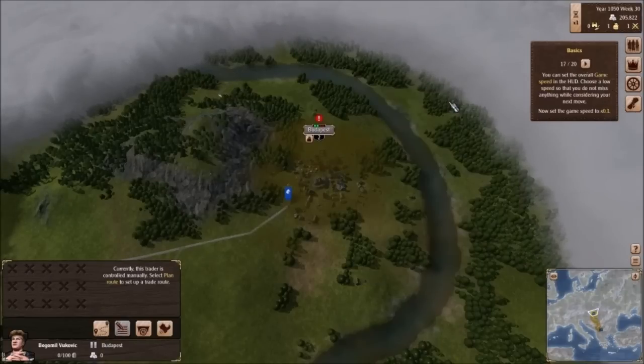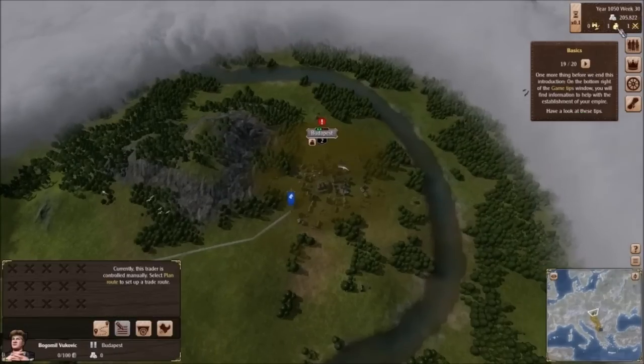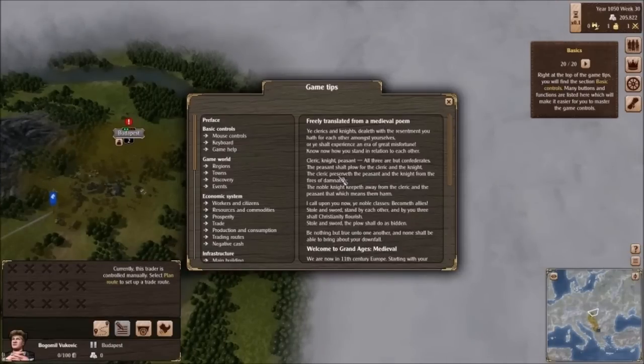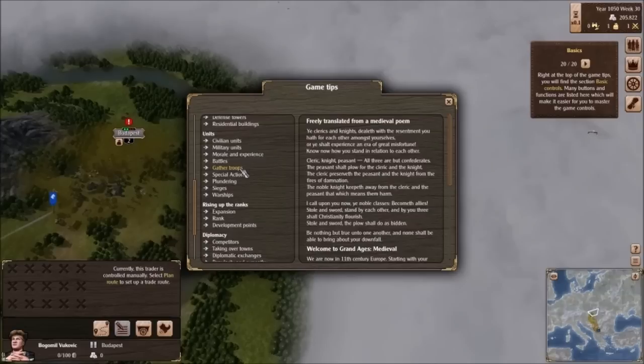Once you've done this, close the town dialogue. You can now set the overall game speed in the HUD — choose a low speed so you don't miss anything while considering your next move. Point one. Idle units of yours will be displayed next to the game speed; you can click the symbols next to the numbers to switch back and forth — I like that. One more thing before we end this introduction: on the bottom right of the game tips window, you'll find information to help with the establishment of your empire. It's above the mini-map — the question mark. There's a bunch of stuff here: infrastructure, economic system, units. I've got a lot of learning to do. Multiplayer as well.